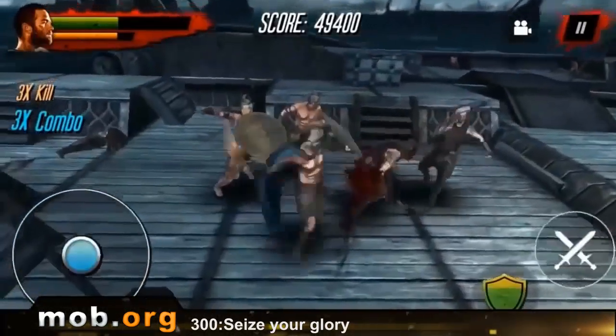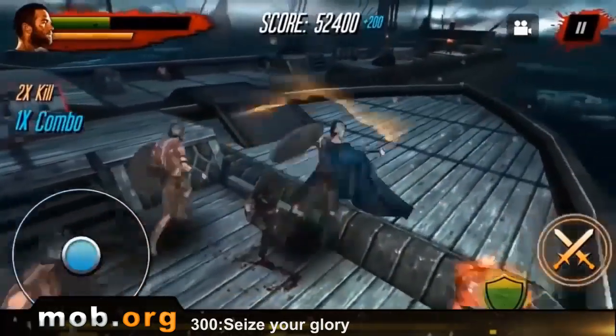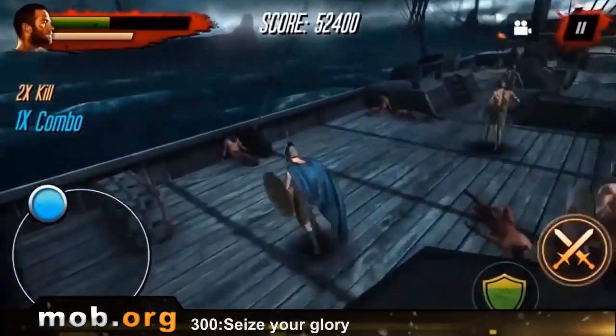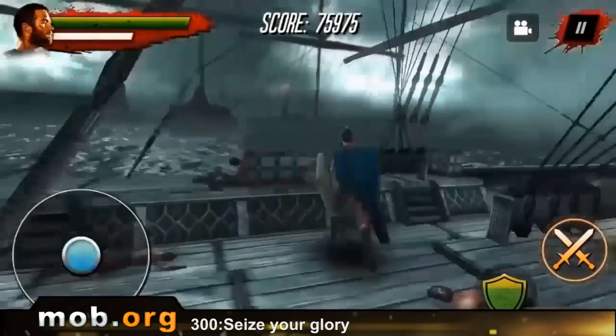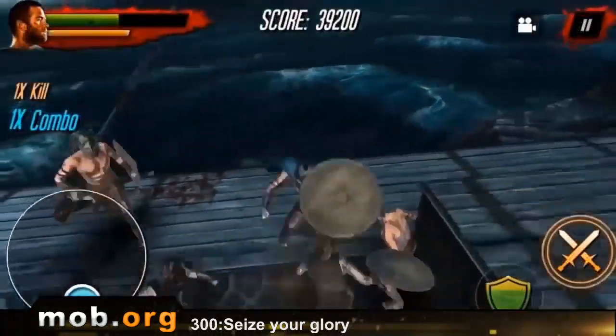The control system, in principle, is quite standard and intuitively clear for such a game. In the left bottom corner we have a joystick, and the action buttons are located in the bottom right corner. There are no combos; however, there are special attacks. When you attack enemies, a scale fills under the life meter, and when it is filled up, you can activate a special attack by pushing the kick button.